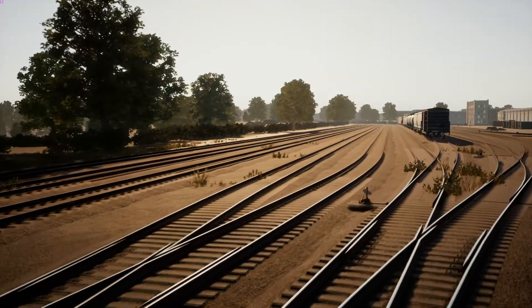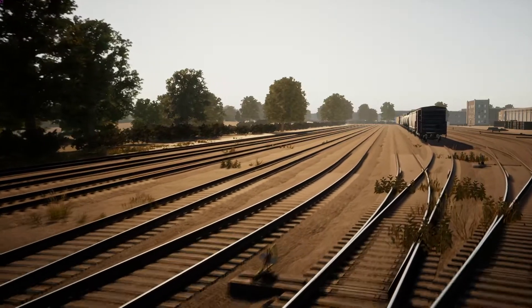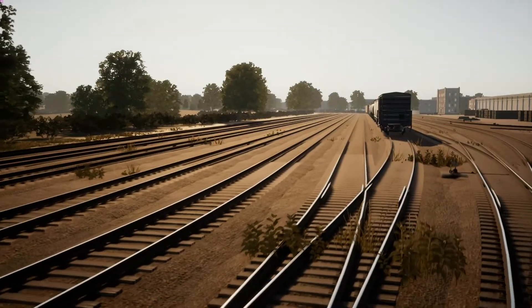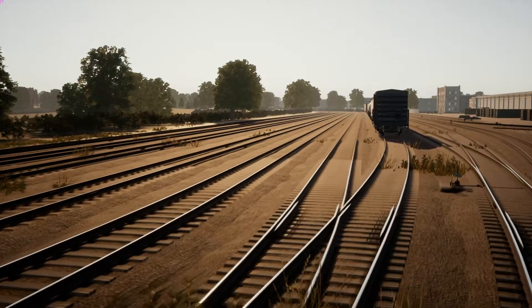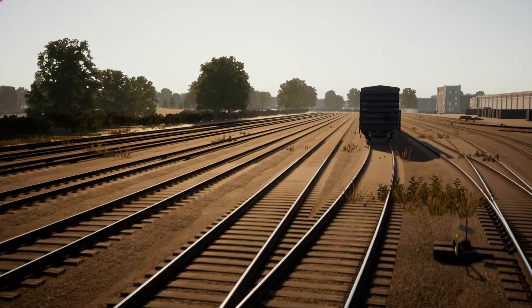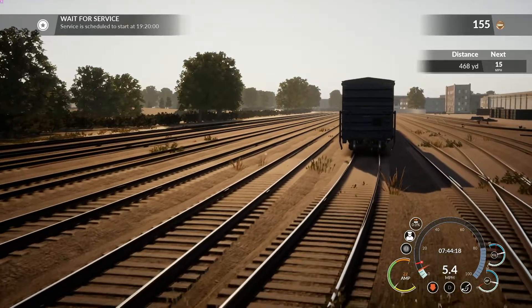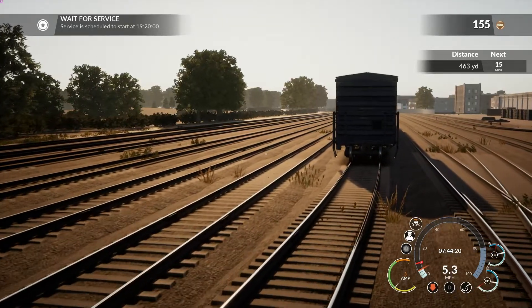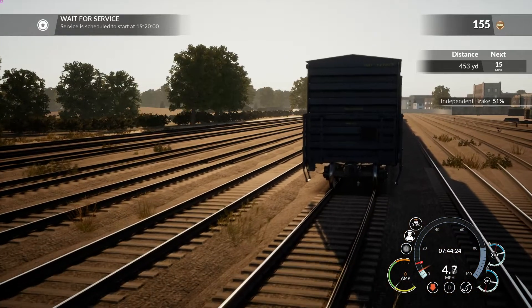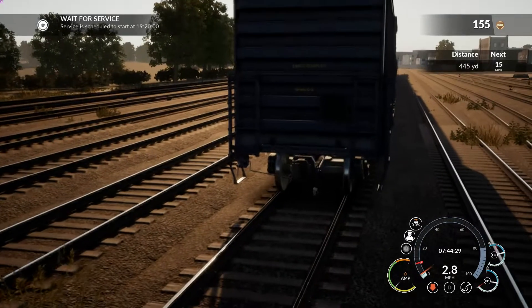Here we are, we're backing down onto this series of freight cars, and you'll notice everything else in the yard is absolutely bare - not a lot of freight out here, just this line that we're going to be taking up through Queens, over the East River, up through Hellgate Bridge, and into the Bronx.